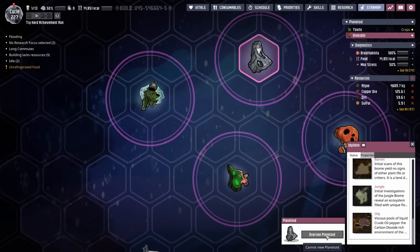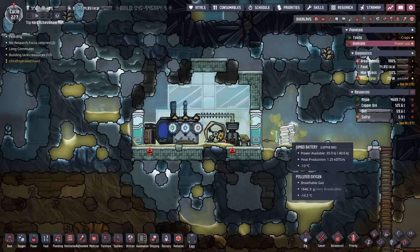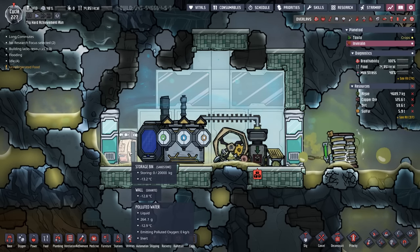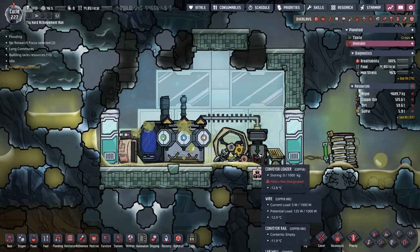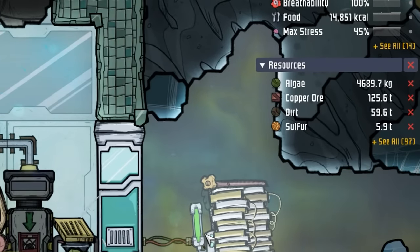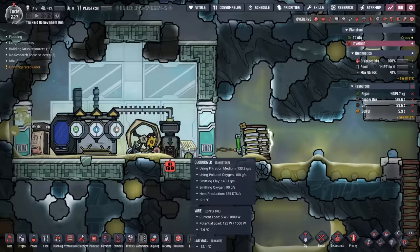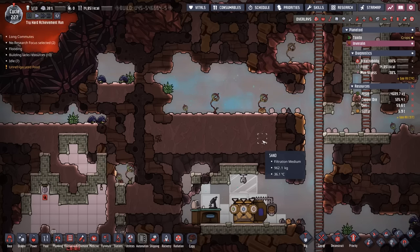Step one is getting a rover on the planetoid just to see what we're looking at. Over on Enverilin, we have a nice little setup going: a manual generator and a jumbo battery providing power, then a conveyor loader and a storage bin. I'm going to tell DK Oz to go get me 20 tons of copper ore, then eject it from the storage bin, mark it for sweeping, and select sweep only on the conveyor loader. That way we can control precisely what and how much we're sending over to the home planetoid. Copper ore is definitely the first — right now it has 125 tons, and there's even more where that came from. I've also got a little deodorizer working here because there's polluted water off-gassing, so we're going to use it to supplement our clay and send the clay over to the home planetoid as well.